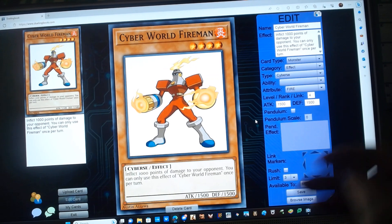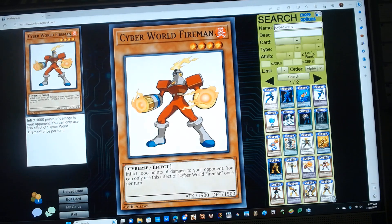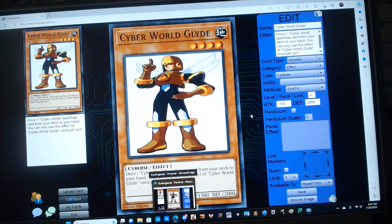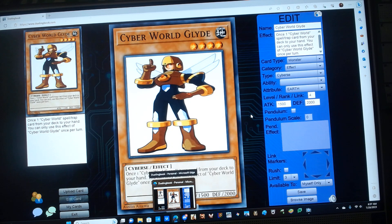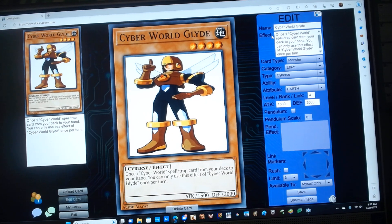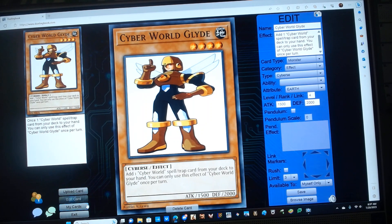Cyber World Fireman is a level 4 Fire Cyber monster with some attack and defense, and has the following effect: inflict 1000 points of damage to your opponent. You can only use this effect of Cyber World Fireman once per turn. Next up, Cyber World Glide is a level 4 Earth Cyber monster with an attack of 2000, and has the following effect: when a Cyber World spell or trap card is used, add one Cyber World spell or trap card from your deck to your hand. You can only use this effect of Cyber World Glide once per turn.